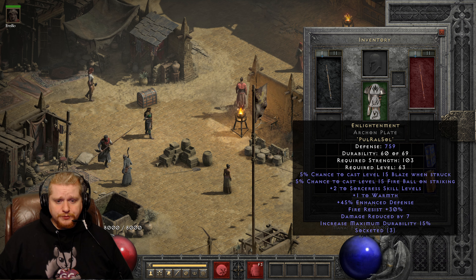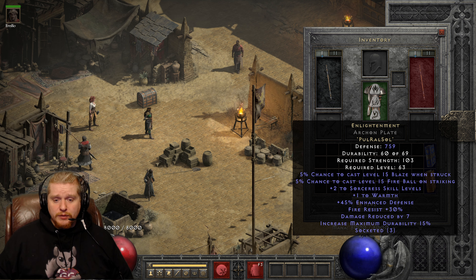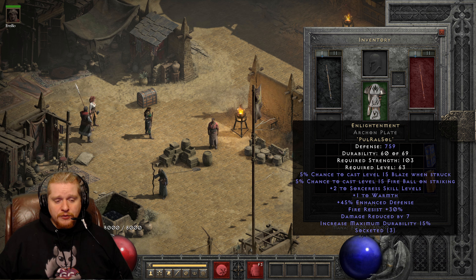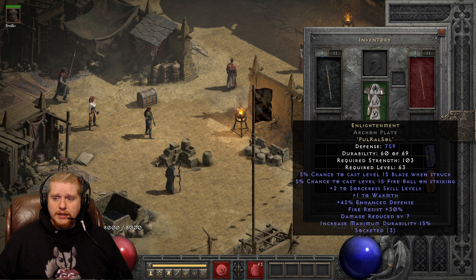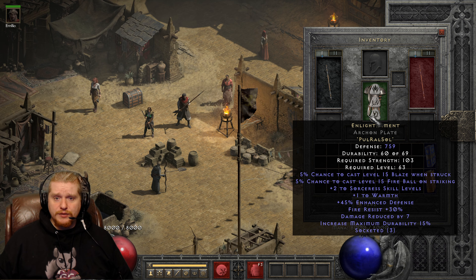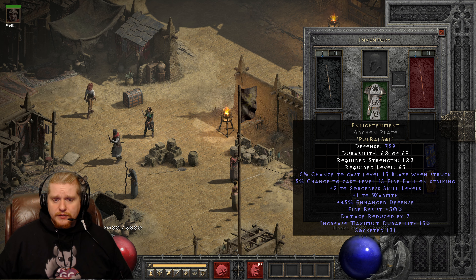Enlightenment is a very interesting runeword because it gives you plus one to Warmth on any character — that's the only reason you might want to use it on a non-sorceress, aside from the Fireball on Striking proc. Every class gets a plus-two-to-skills piece of armor, and the sorceress is no exception. Theirs is Enlightenment — it's Pul Ral Sol. Pul runes aren't insanely hard to find, and Ral and Sol runes are fairly easy, so it's not a difficult recipe to create.